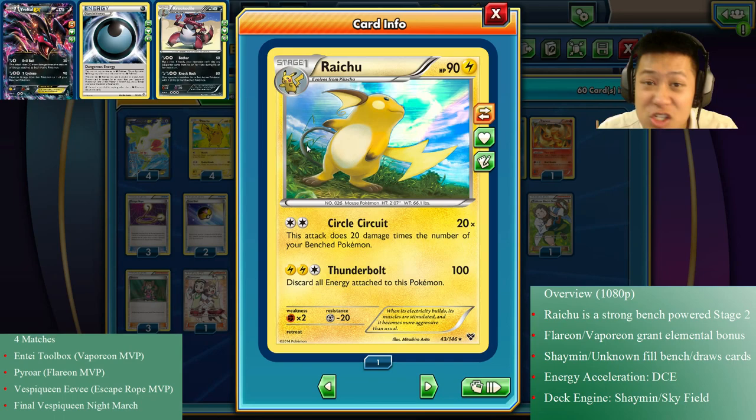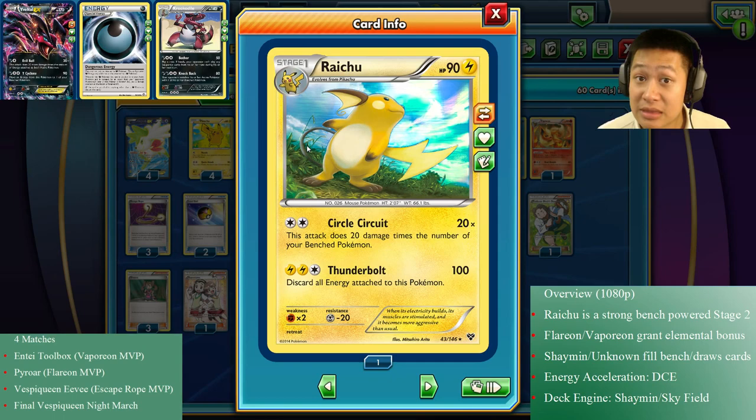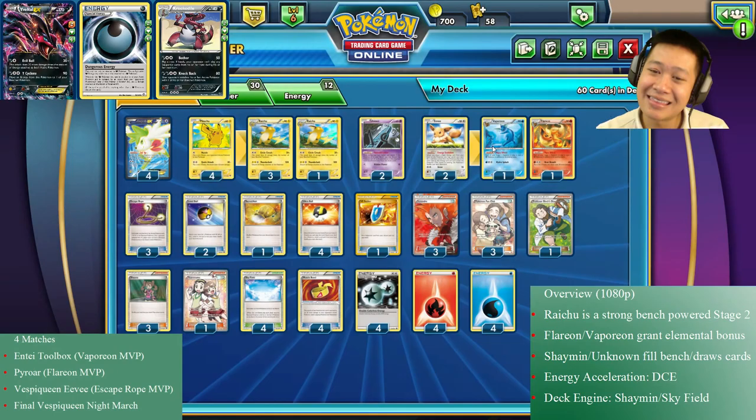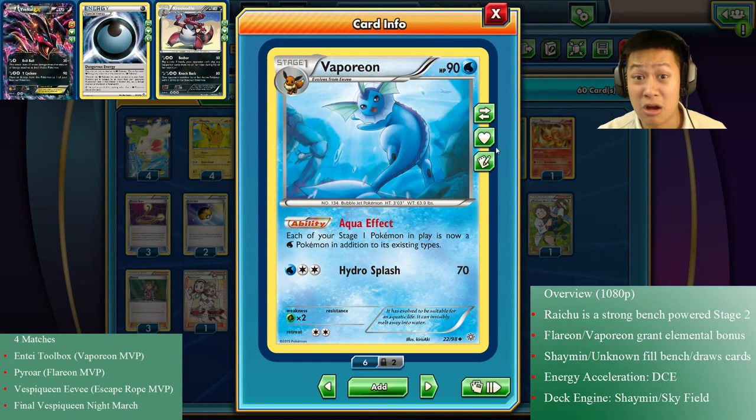This is why I chose Raichu — Circle Circuit does 20 damage for each of your benched Pokémon. With Vespiquen it was stronger the more discarded Pokémon you had, but Pokémon are not as useful in the discard as on the bench. So for my first evolution video I went with Raichu. Now, for the Eeveelutions, there's Vaporeon and Flareon — no Jolteon because I already have Raichu — and both cards add their respective damage types to all your Stage 1 Pokémon attacks.